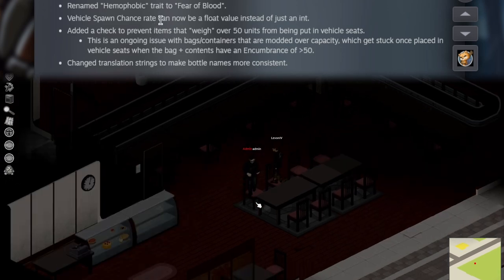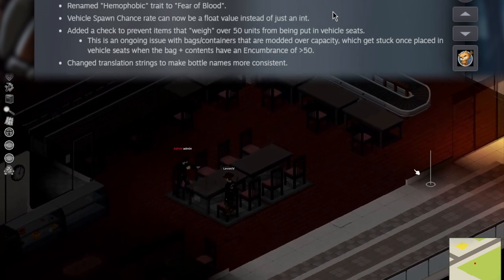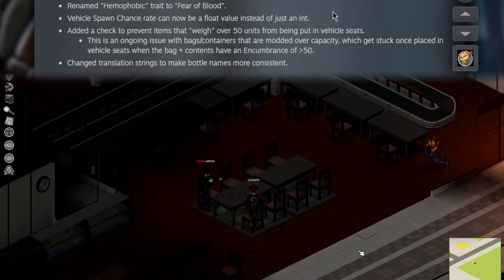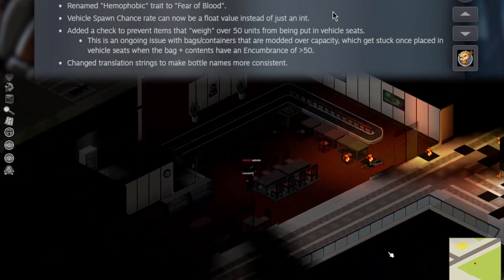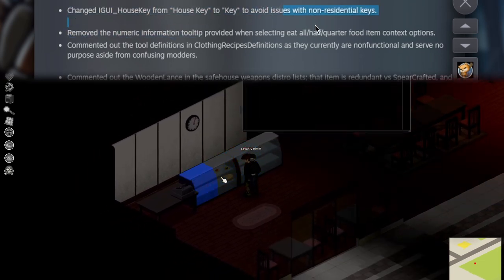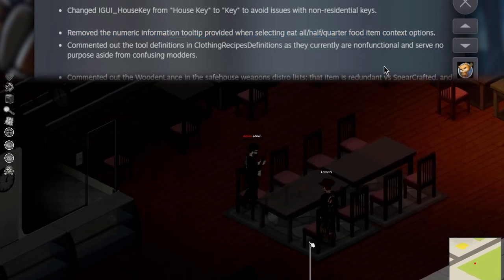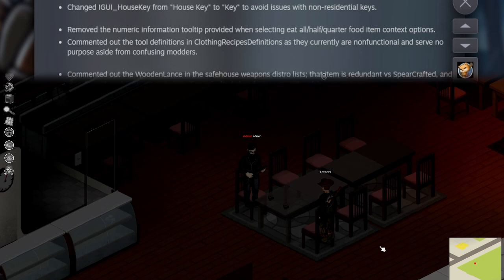They've added a check to prevent items that weigh over 50 units from being put in vehicle seats. Apparently this is an ongoing issue with bags and containers that are modded over capacity. I do game the system a little bit with traits to put way more junk into bags, so those get stuck in seats when encumbrance is above 50 — not going to happen anymore. Also removed the numeric information tooltip provided when selecting eat-all, half, or quarter food context options. I liked it — I enjoyed knowing how much I was going to eat.